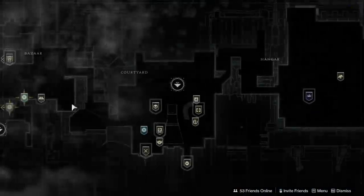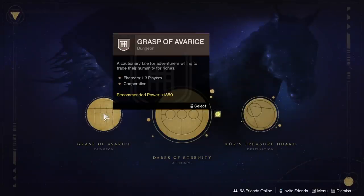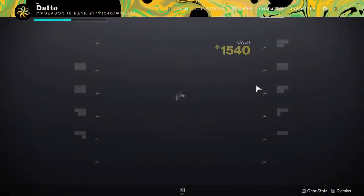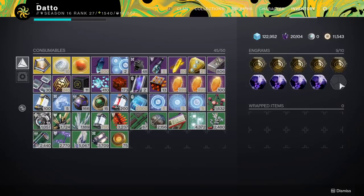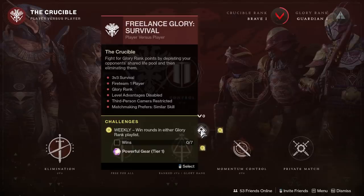Hawthorne gives a tier 2 powerful upon completion of enough Clan XP. Grasp of Avarice says it rewards a pinnacle, but that's only for the final boss — the first 2 encounters give powerfuls. The Vault of Glass Raid offers tier 3 powerful rewards after each encounter, making it one of the best places to level while getting to 1550. Prime Engrams drop while you're out killing things — these are powerful level rewards, about tier 2 upgrades, and you should decode them immediately. The Competitive playlist also offers powerful level rewards whenever you rank up, and is one of the best places to level up quickly if you can keep winning.